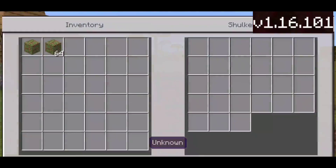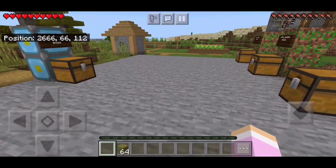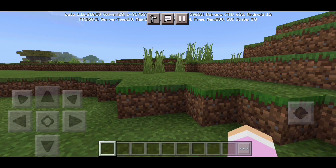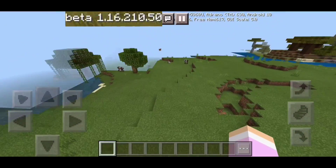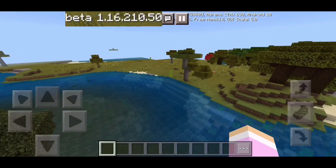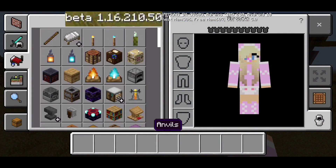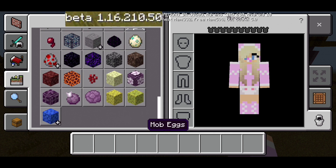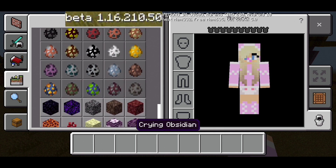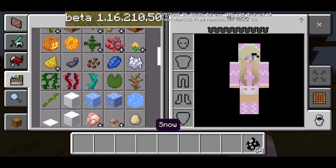But remember, it's not over yet — I'm going to have to create a new world to show you another example. So right now we're in the beta world. I'm in beta 1.16.210.50, which is a newer version. I turned on the Caves and Cliffs update.